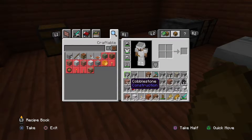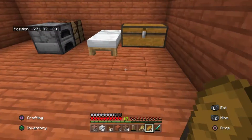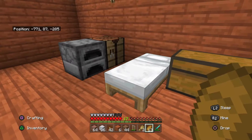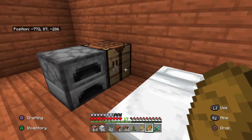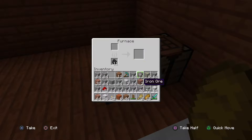Before this video I did some off-camera mining. I just gathered a bunch of cobblestone, andesite, diorite, granite, stuff like that, and polished some of those up. When you put cobblestone in the furnace, it turns back into stone, which has a much cleaner look to it.